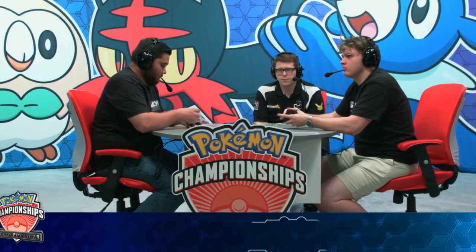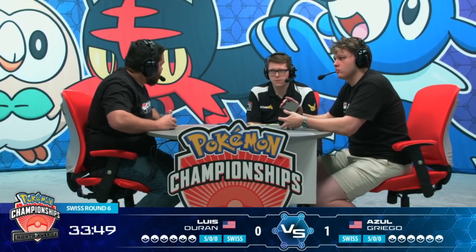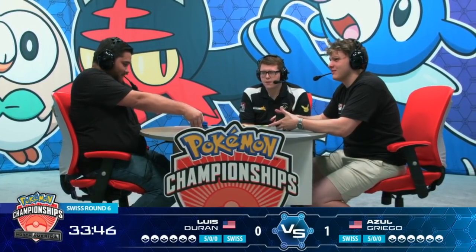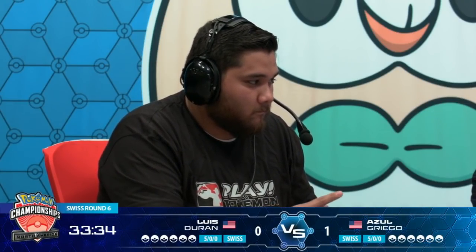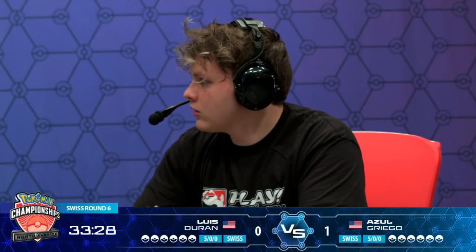He took the knockout with Full Blitz, playing two Electro Power and the Choice Band — just styling on him. Remember when Azul's first Pikachu Zekrom got knocked out and we were like, oh, he has to really rebuild, maybe attack with a Zapdos? And then no — Azul just finds it all. You could see his play style: all right, I need an Ultra Ball for this, Pikachu and Zekrom, Stellar Wish, finds the Ultra Ball and slams it, then it was just hyperspeed. Knew exactly what he needed to hit, and he did get there and win Game 1.